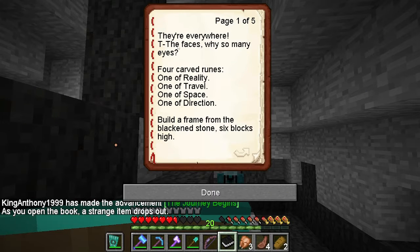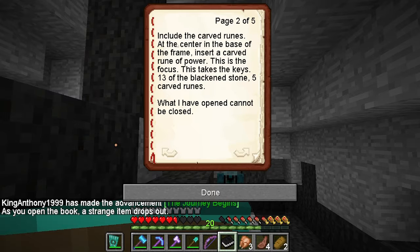If you open it, there are the four card runes: reality, time, space, direction. Build a frame from the black zone six blocks high. Include the center runes, all the center base.